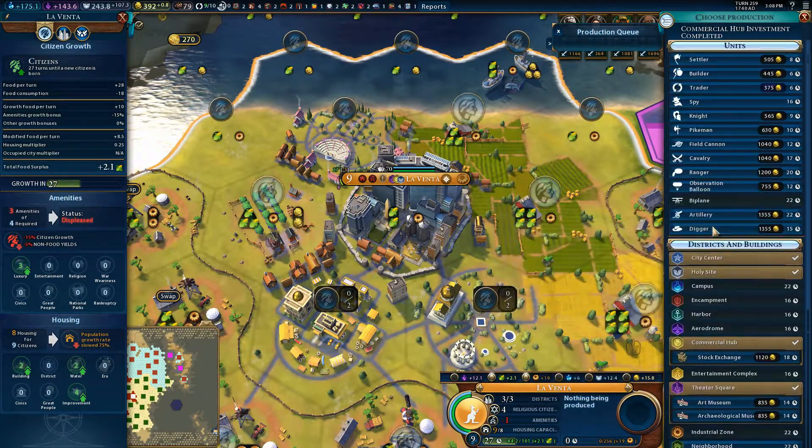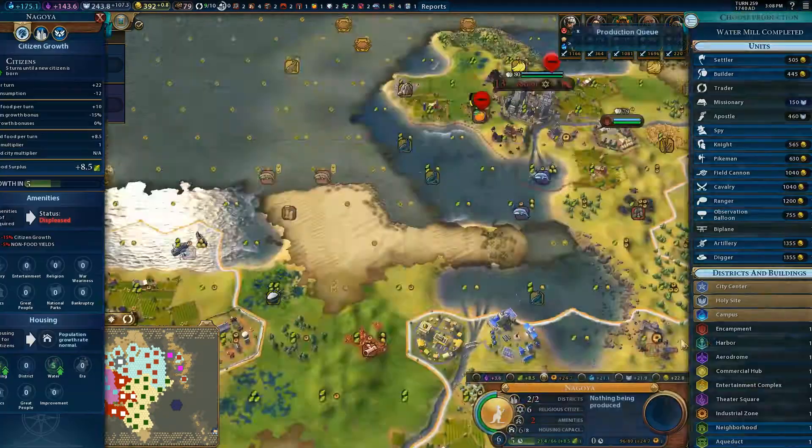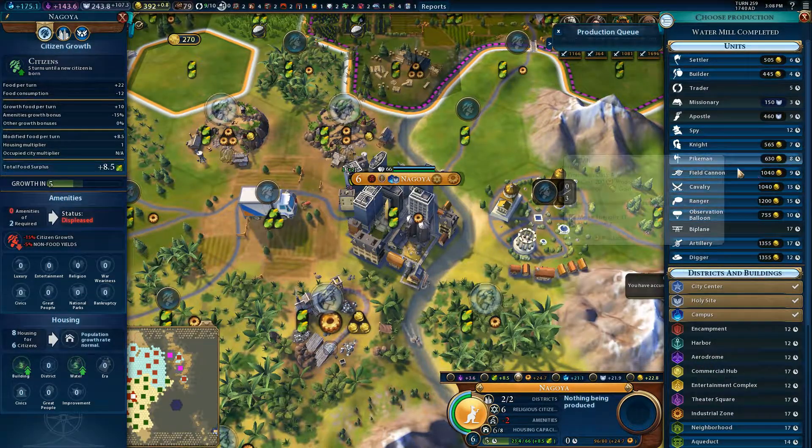Leventa - you guys can build a trader in six turns, let's do that. Nagoya - aerodrome, we don't have enough population unfortunately.